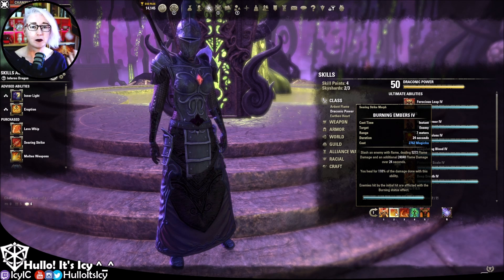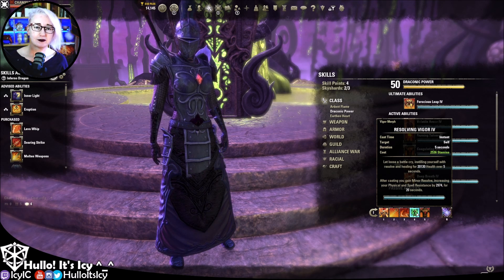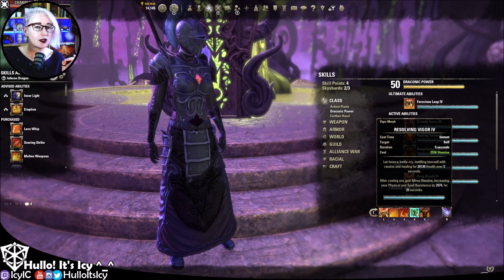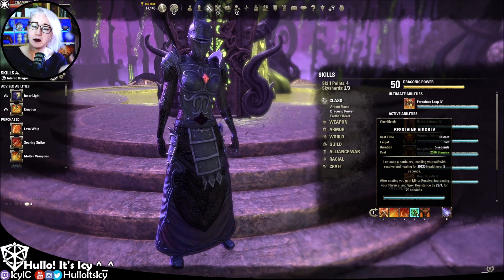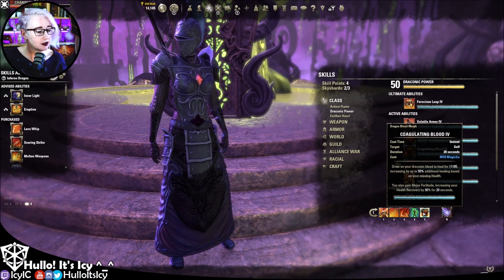Then we have Burning Embers. Usually I do a long heavy attack and as I get close enough to the enemy I'll slash them with it, which gives a nice burst of damage and a heal as it pops. It's a melee-range skill and you're not always in melee range, so I like to do it that way. The third slot is a flex slot — we'll talk about that in a minute. Resolving Vigor is in here not just for the heal, though the heal is great. Specifically it gives you Minor Resolve, which gives you the resistances you really need as you get further in.